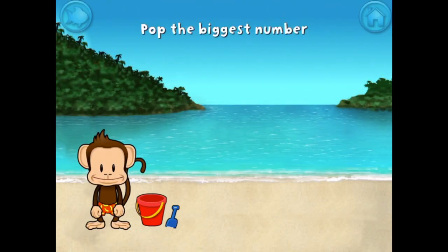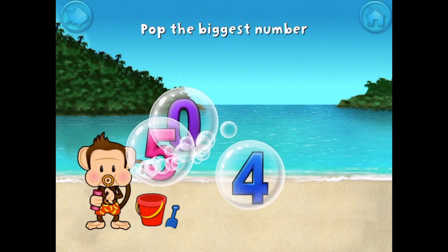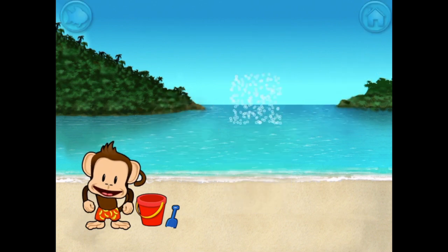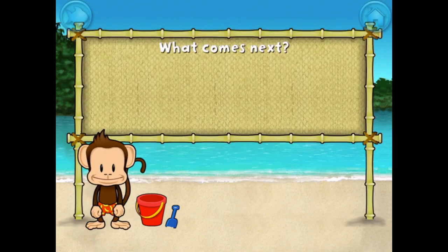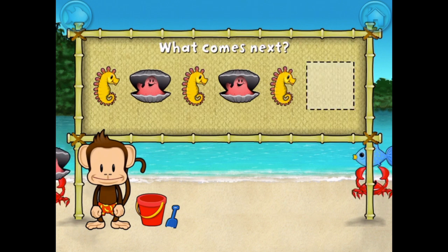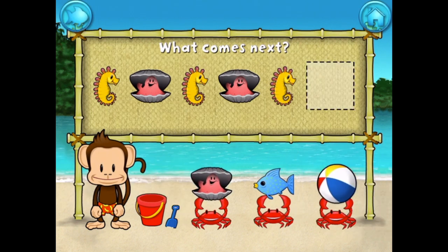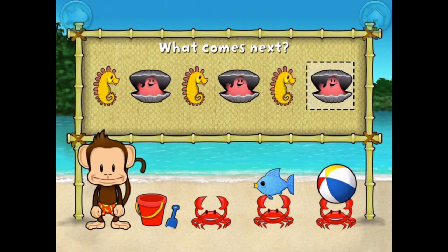Pop the bubble with the biggest number. Excellent! Here's a pattern: Seahorse, Clam, Seahorse, Clam, Seahorse — what comes next? Clam! That's right! The pattern is Seahorse, Clam.